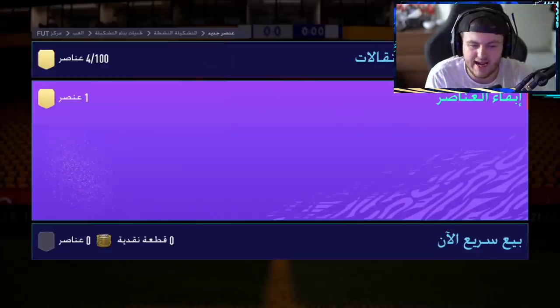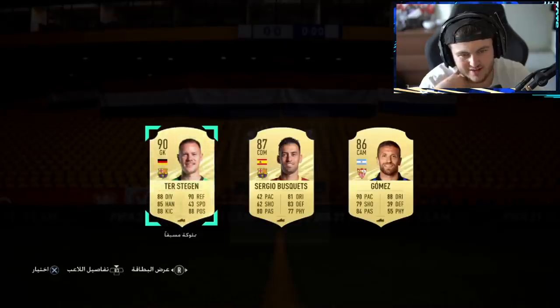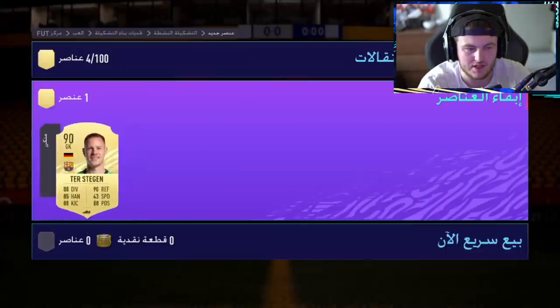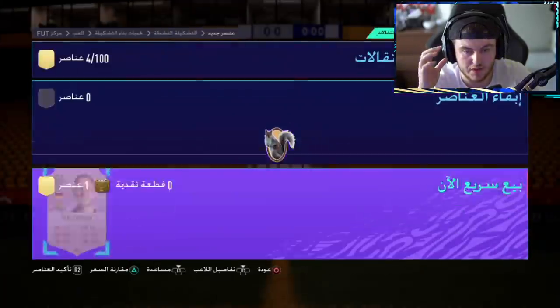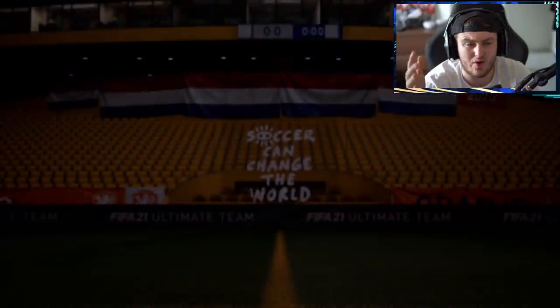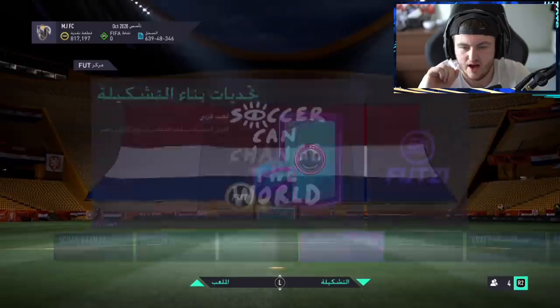Another player pick and a pack now — no Team of the Season in the pick, and it's Ter Stegen. We'll take it for the discard recovery at the very worst. It's not tradable, so discard recovery is the worst case. But it's high rated so you can't really not take it.